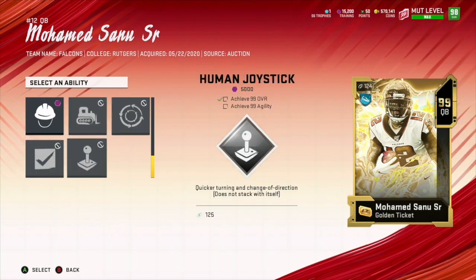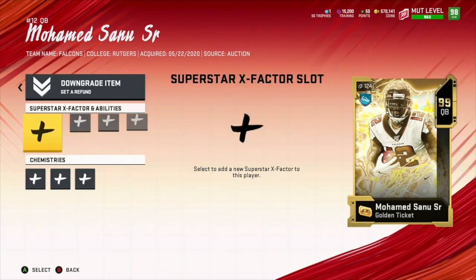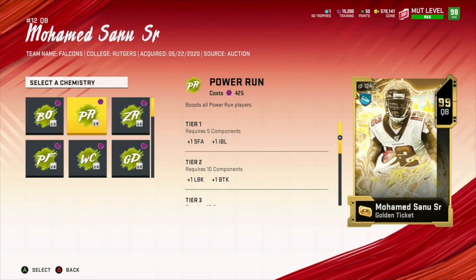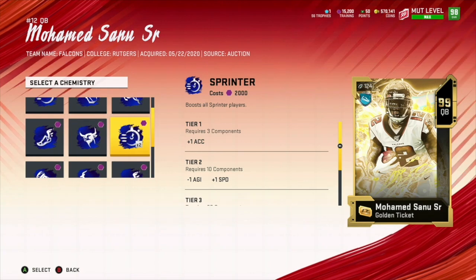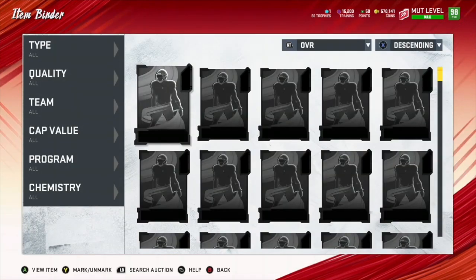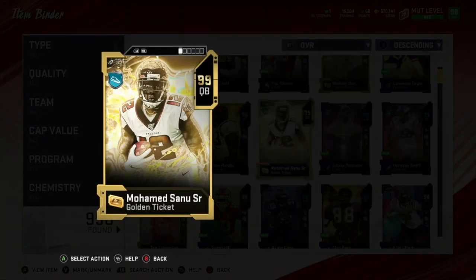What he does not get, though — and this is the super disappointing piece — he does not get access to Human Joystick. That in itself, combined with the fact that his stats aren't as good as some of the other true quarterbacks in the game, means he's going to have to be really special in other ways to land on top of our ranking list.